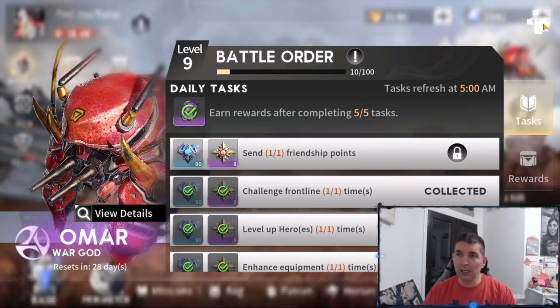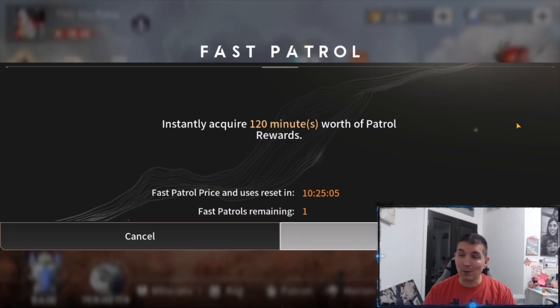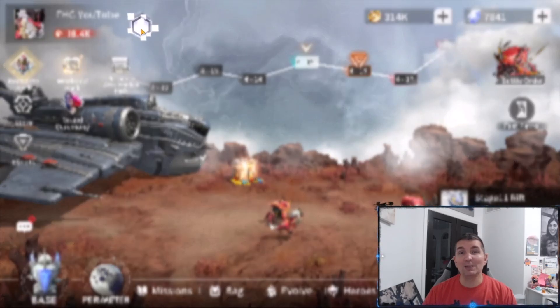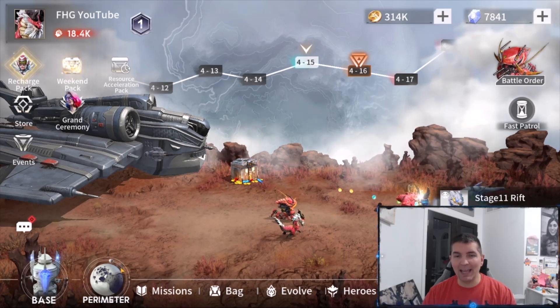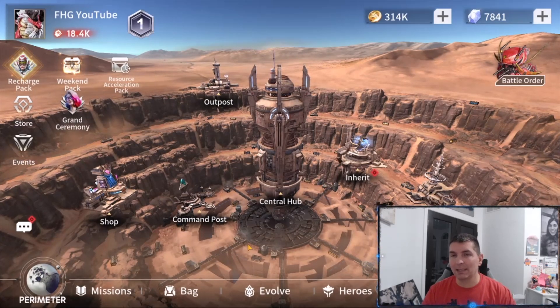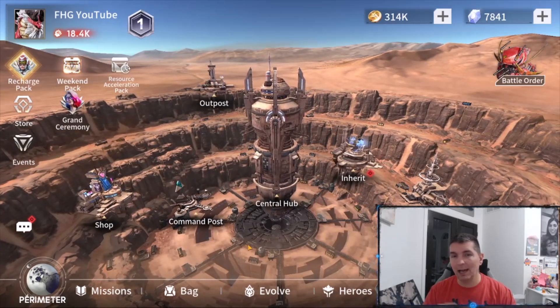There is a fast patrol, which is our fast rewards — the same as we see in both games. You can instantly acquire it every single day or spend diamonds to acquire it two more times per day. There are also VIP levels, just like both other games. Looking at the base, this is one of the very cool aspects — as we've continued progression, we've actually built out this base, which is very futuristic.